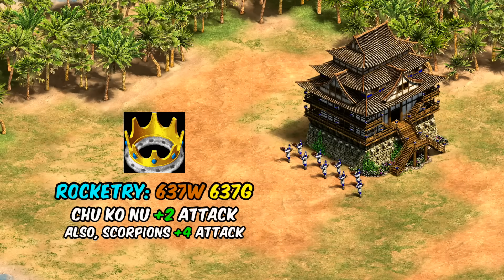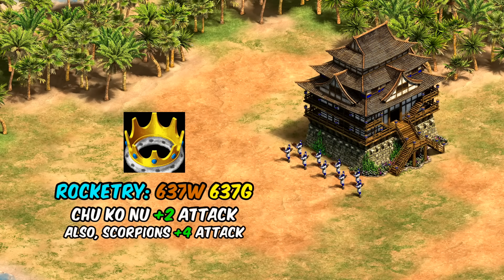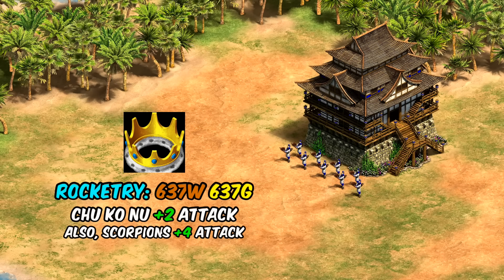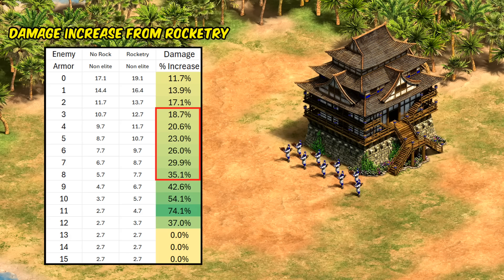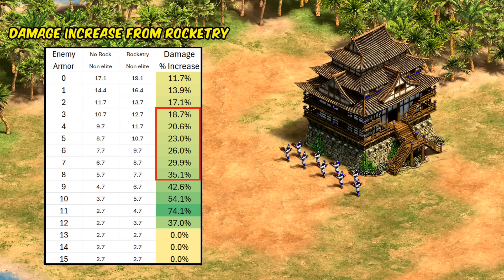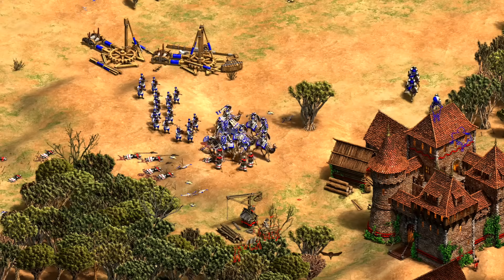All this is complicated by the unique tech Rocketry, which is cheaper than the Elite upgrade and increases the Chu Ko Nu's main projectile attack by two. It doesn't increase HP but is generally better than adding two inaccurate arrows. In that same three-to-eight pierce armor range, Rocketry is going to be worth a 20–30% boost to your non-Elite Chu Ko Nu damage output — doing a little less against very low pierce armor enemies and technically nothing against anything with over 12 armor. The takeaway: the Elite upgrade gives more HP and faster creation time, but for firepower there's really no question — it's better to prioritize Rocketry, outside of a few very high armor exceptions.